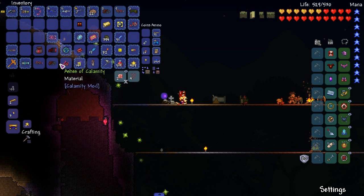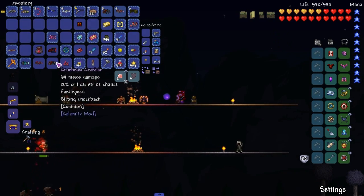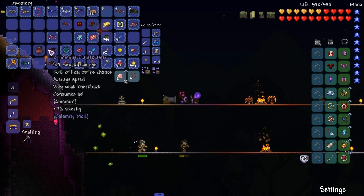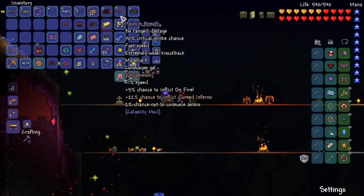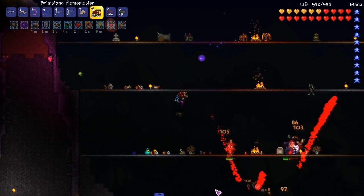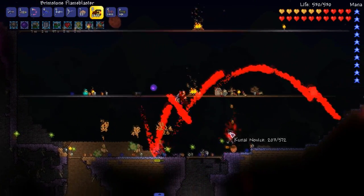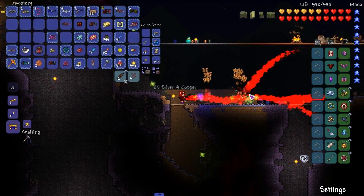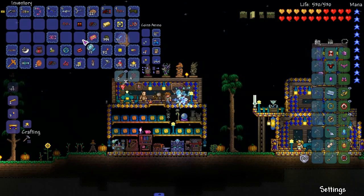What is this — the Calamity Crusher? And we got Havoc's Breath — I thought it said Heretic's Breath — and Brimstone Flame Blaster. Both are flame weapons. The Brimstone Flame Blaster just kind of throws brimstone I guess — that's pretty cool. I don't love the gel usage but I know we have a lot of gel.